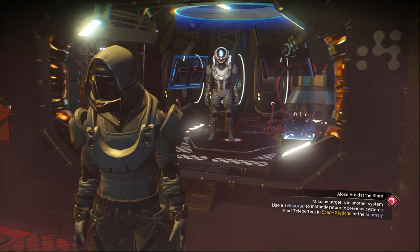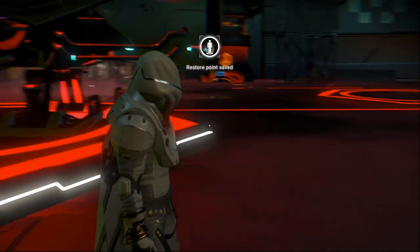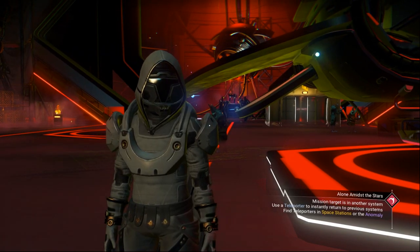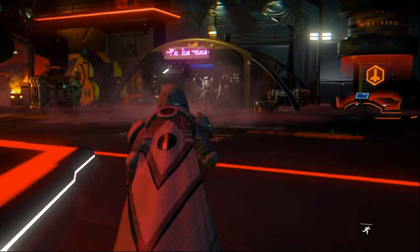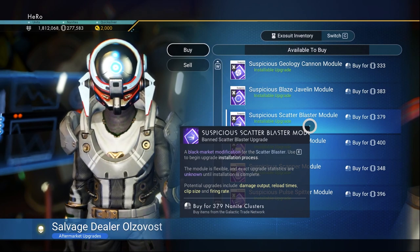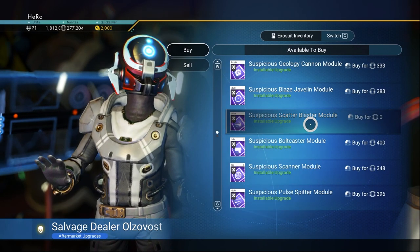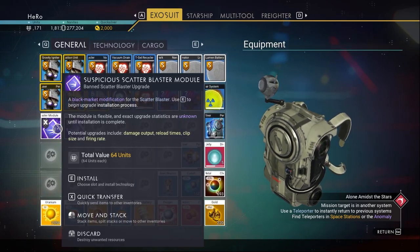After we put one upgrade in, we need to buy a few more. To buy more, we need to create an autosave from our ship. Let's create one right now, then reload the autosave. After reloading, go to the illegal upgrade guy again — you'll see the Suspicious Scatter Blaster Module is back and you can buy it again.